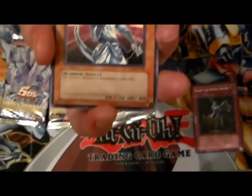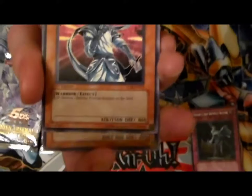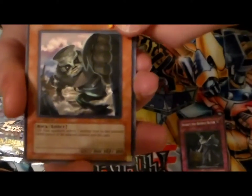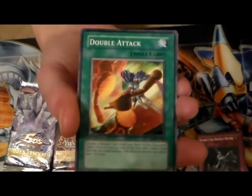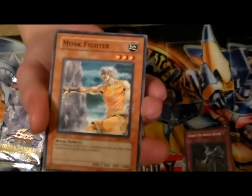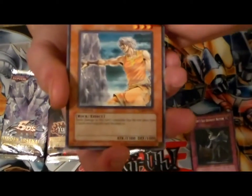White Ninja — I've never seen that one before. Neither have I. Flip — destroys defense position monsters once on the field. Not bad. Dummy Golem. I like that card, it's a good card. Double Attack — Double Attack's pretty good too. Monk Fighter. Not bad for the first pack.